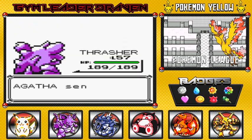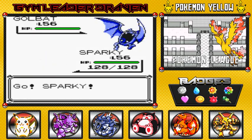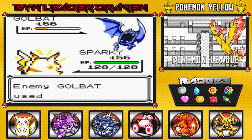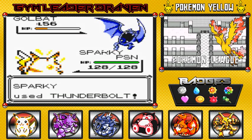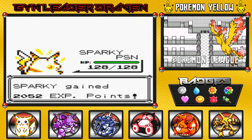She comes out with her Golbat, so I'm going to switch to Sparky because he needs some love — he already beat most of Lorelei's team. Bam — it used Toxic on us, but we have healing items, don't worry. Just Thunderbolt away — critical hit! Goodbye Golbat, and Sparky grows to level 57.